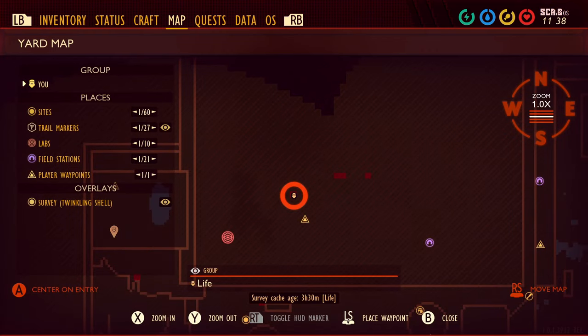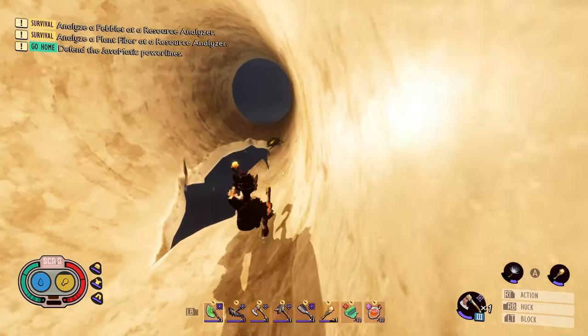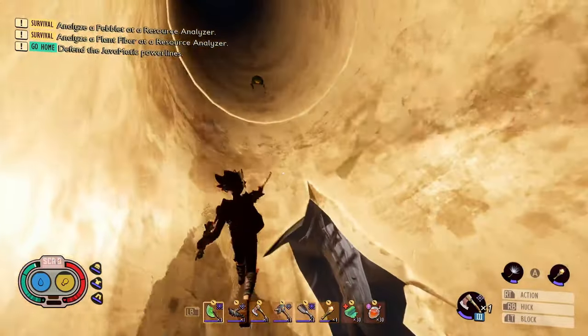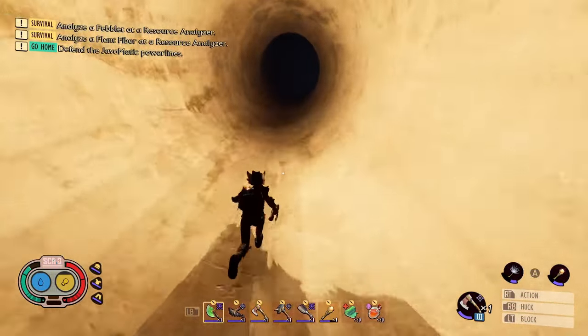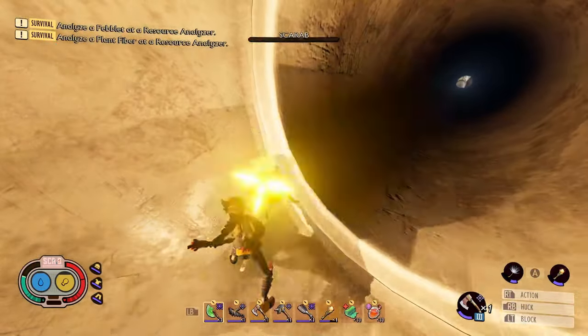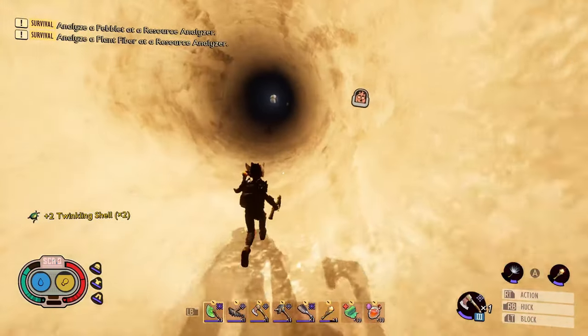Pulling up the map, I'm at the location of the four scarabs in the undershed. Now let's kill the scarabs and collect the twinkling shells. Harvesting scarabs can net you 2 to 3 twinkling shells per scarab.